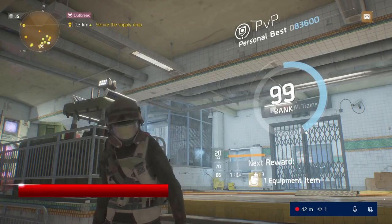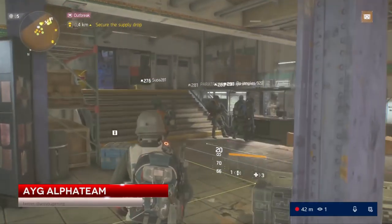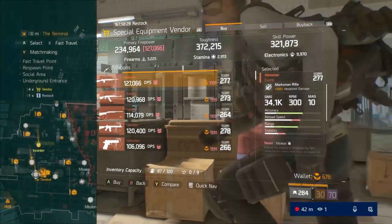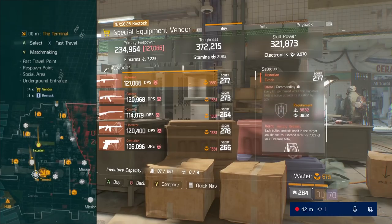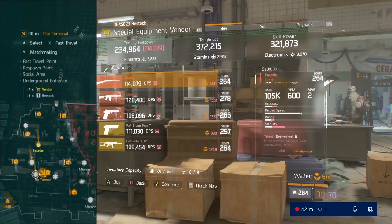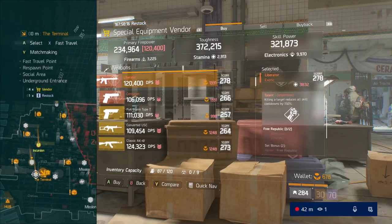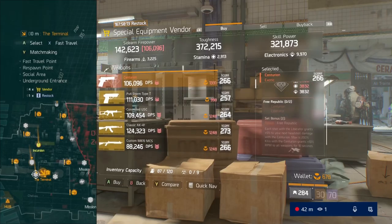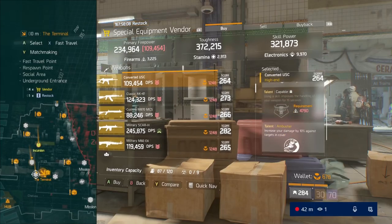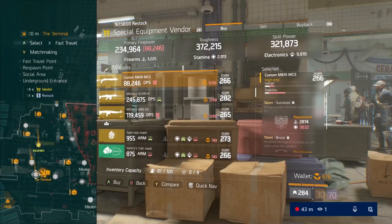Hey everybody, this is AYG's Alpha Team here with another video for The Division. This is going to be the weekly vendor reset for all the open world vendors for March 2nd, 2018. We're going to start right here in the terminal as usual, go to all the camps and safe houses in the open world and show you all the high-end items that are being sold, any gear set items, and any exotics that are being sold as well.